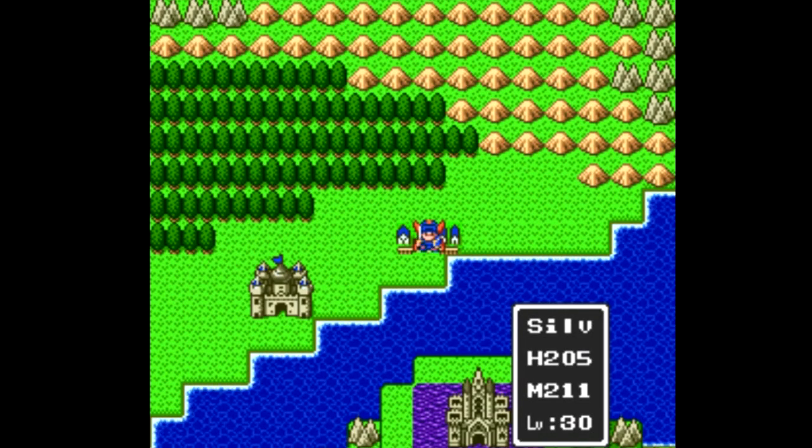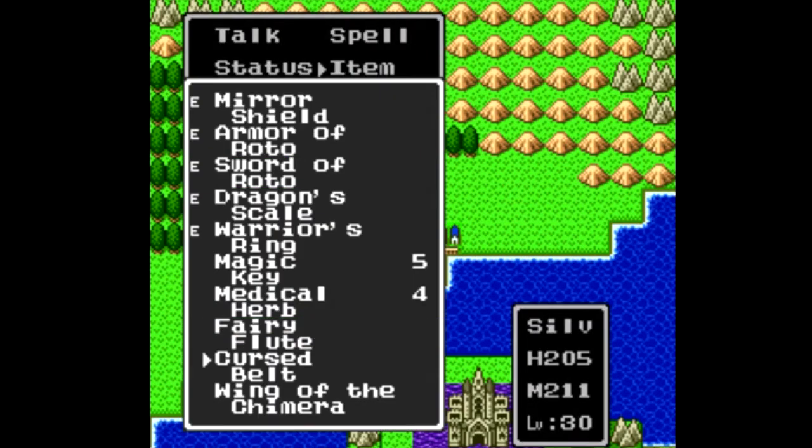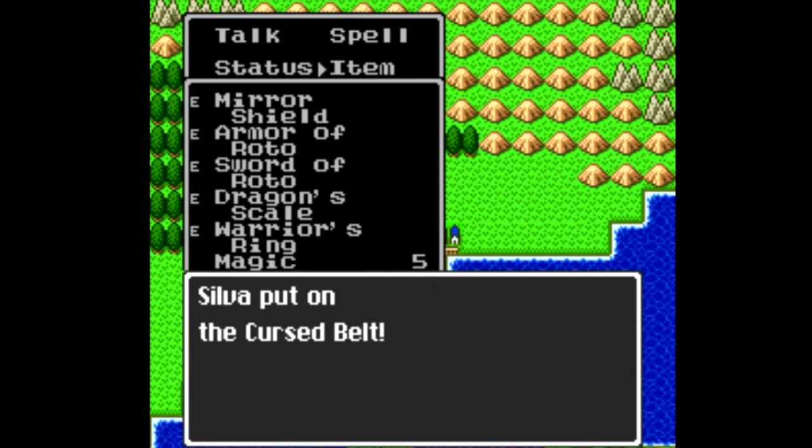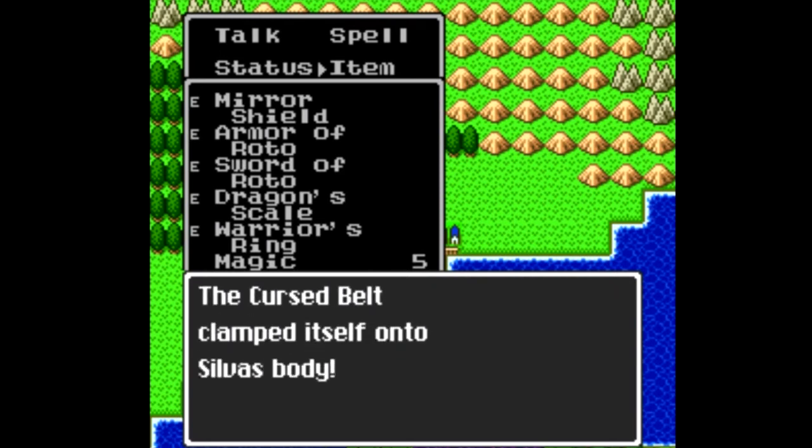Welcome back, this is Bella Scuba with the bonus episode of Let's Play Dragon Quest. I'm joined as always by our maxed-out hero Silva. When we last left off I beat the game — we're gonna be doing that again in a bit — but first I want to equip the cursed belt. I did have a backup save for this, there is a good reason for that. Let's go ahead and put it on. The cursed belt has been equipped — the cursed belt clamped itself onto Silva's body. You're missing an apostrophe.